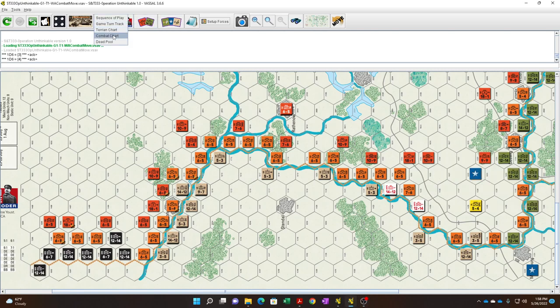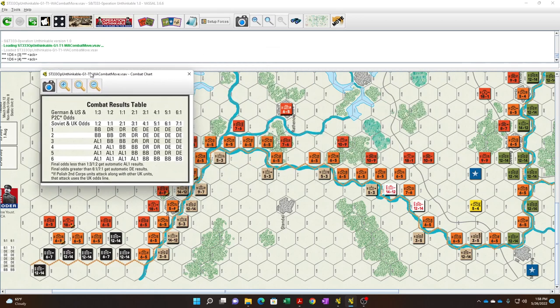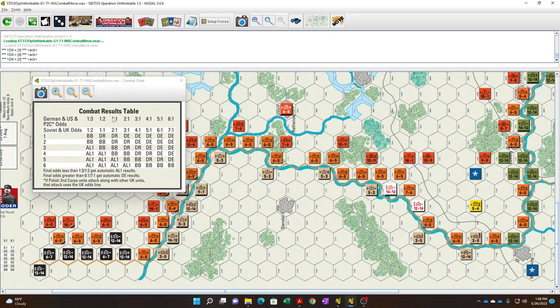Rolling 1-to-1 on a 3 — bloodbath! That's pretty awesome. The Soviets will use this — each side loses one step. We'll make the infantry lose one step. If the Soviets had eliminated this unit they'd have to retreat, but it really doesn't matter. They don't have the extra unit, so they're not going to keep pursuing the bloodbath chain.